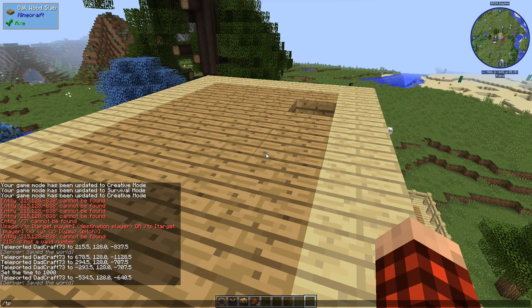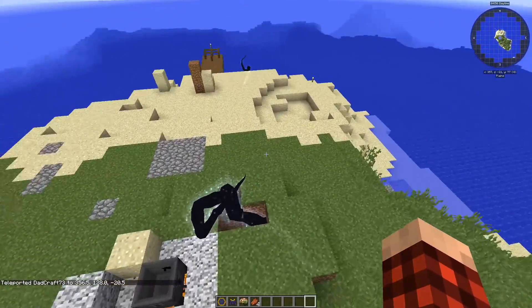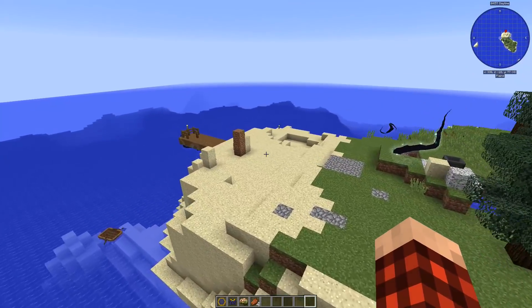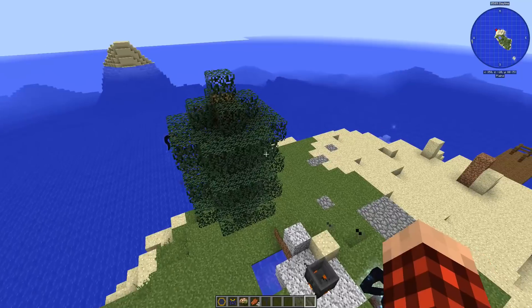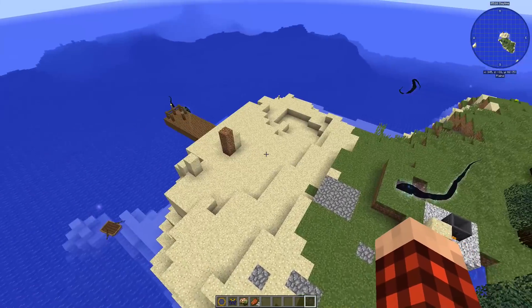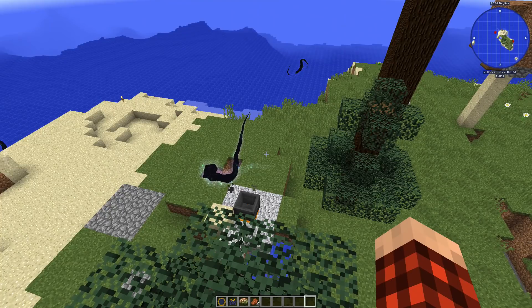Next we're going to visit the taint island. There's not a whole lot of taint going on right now — it probably got cleaned up. This was the island where these guys, when they first needed some taint — similar to what I did in my playthrough — came over and essentially destroyed the island. There are rifts everywhere — there, there, out in the water. Looks like they've done some clearing out though. Got tainted wood, tainted leaves, tainted soil, tainted sand — you name it.